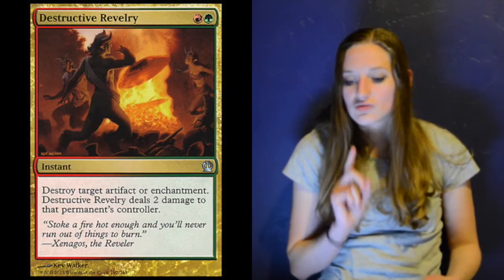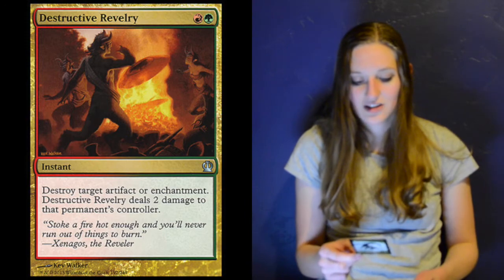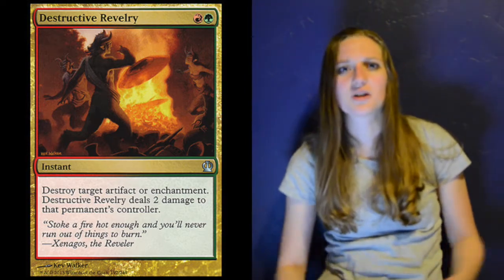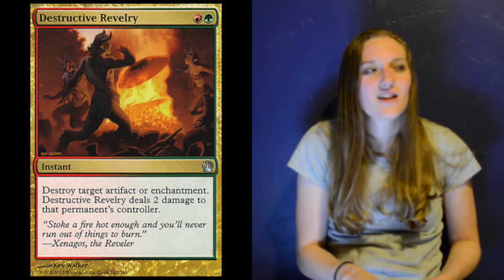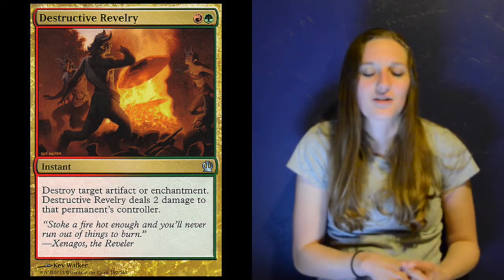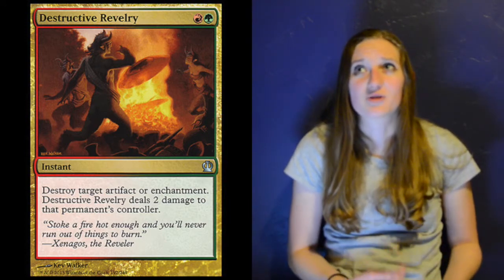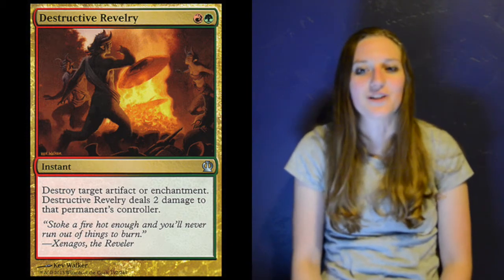Two copies of Destructive Revelry — one red, one green — destroy target enchantment or artifact and deal two damage to that permanent's controller. Great against Courser of Kruphix. I also got to use it once to destroy a Nexus artifact that would have given an extra turn — they tried to Shrapnel Blast it for five damage to me, but I Destructive Revelry'd it instead. Also one more copy of Lightning Strike in the sideboard to round out the full four-copy playset.